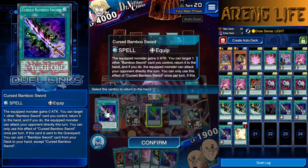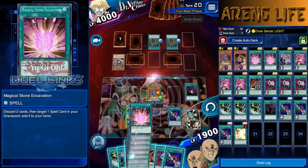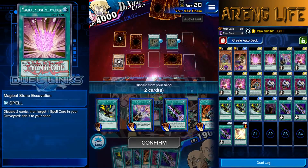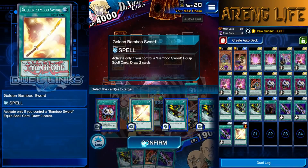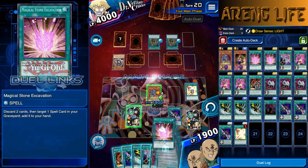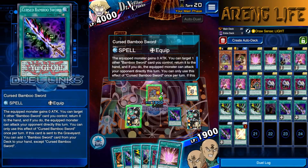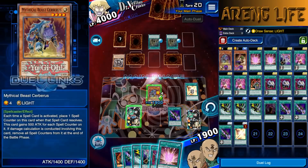We bounce the Bamboo back first, then activate Magical Stone Excavation — pitching an Econ since we don't really need it anymore once we have Super Rush. We get Golden Bamboo back from the grave for two more draws. Now we activate Golden Bamboo for more counters, more cards. We could try to attack directly with Cerberus for 10k but we'd be a thousand points short, so we hold off.